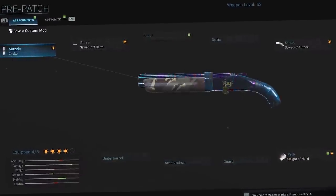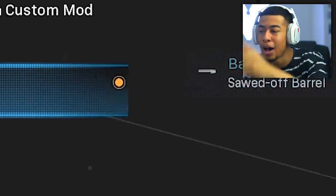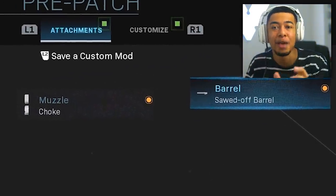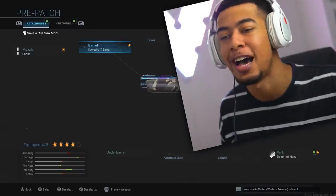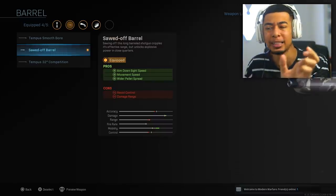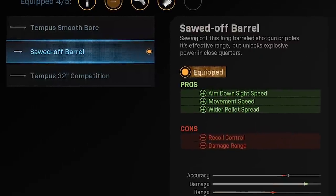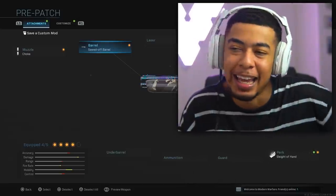Here we go - this is the setup that actually makes it just like it was before the patch. The main two parts are the barrel and the muzzle. With these two things, it makes it like the pre-nerf, pre-patch 725 - you are just destroying people. This barrel is apparently a little bit glitched to the point where it doesn't do what it's actually supposed to do, and it makes the range just insane. Please nerf it though - it needs to go.